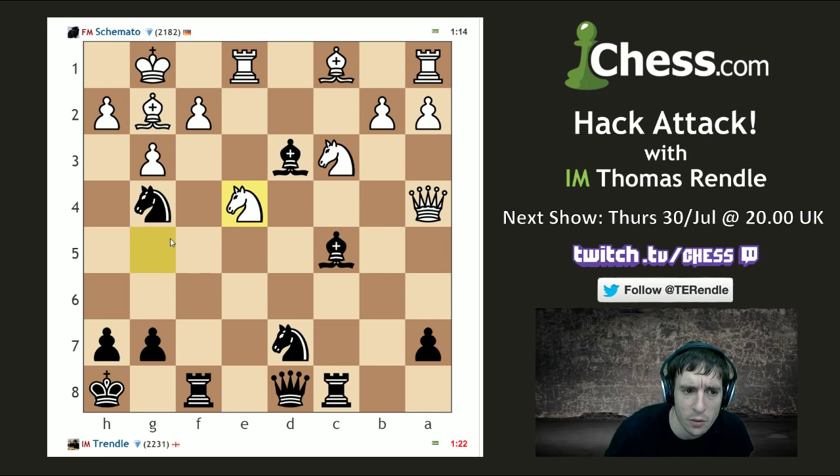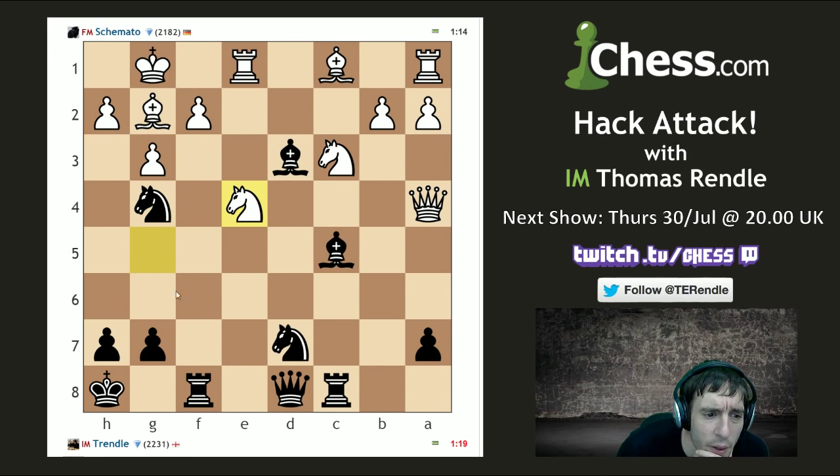Can I go Qf6? I'm aware it blunders the queen but I was kind of hoping it wouldn't matter. But I think it does. Alright, more sensible moves — Qb6, takes, queen takes. Bishop takes f2, knight takes f2, takes, takes. What about rook takes? Knight takes c5, knight takes c5, queen takes g4 — that's bad. I don't see the win here. Maybe there just isn't a win.